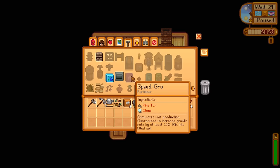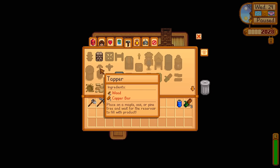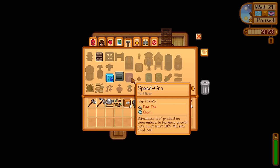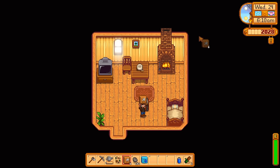This is the speed grow — pine tar — which I'm assuming you can get by making the tapper. We might make a tapper pretty soon and start making some maple, oak, and pine tars. Speed grow stimulates leaf production and is guaranteed to increase growth rate by at least 10% when mixed into tilled soil. We're really going to have to start holding on to everything we get because it's all very useful. I'd also love to get a bee house for a constant supply of honey — we could give the honey away as gifts.